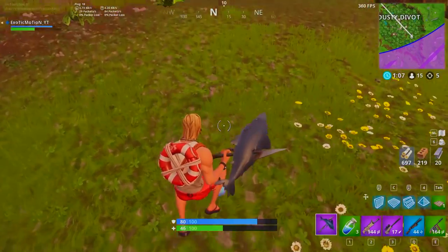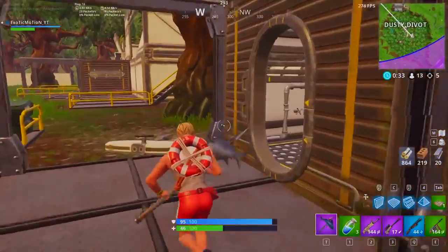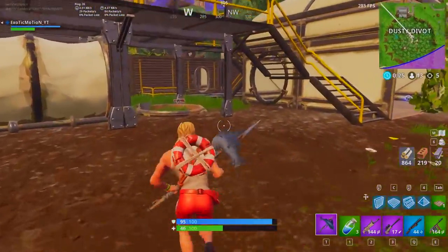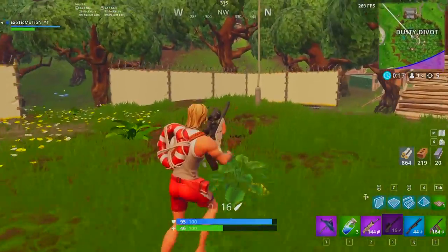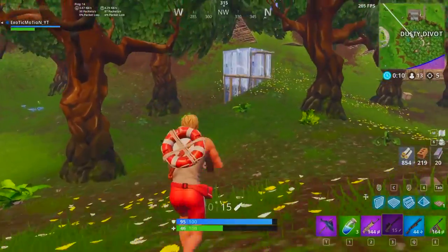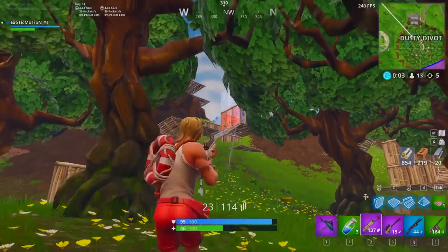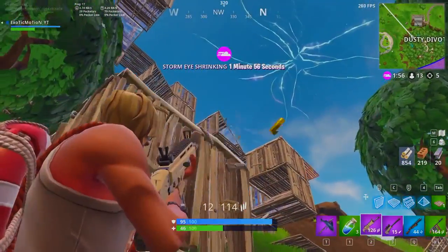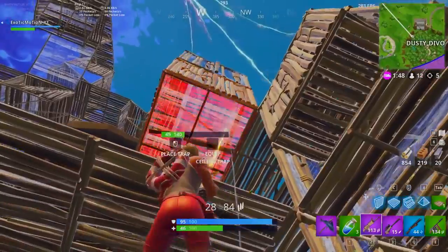The storm is closing in and I can't just keep eating mushrooms — I need heals. Shields don't help in the storm so I have to pay attention to the circles. There's a person — free kill. Oh I choked it, now he knows where I am. Sometimes knowing when to fight is very important, but I'm going to get aggressive because he's looking behind me and I need to kill him quick or I'll get caught in the storm. He's building really high — he knows what he's doing.